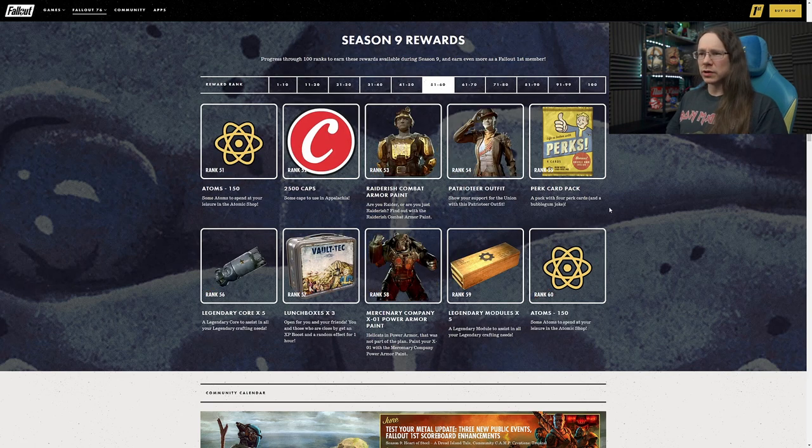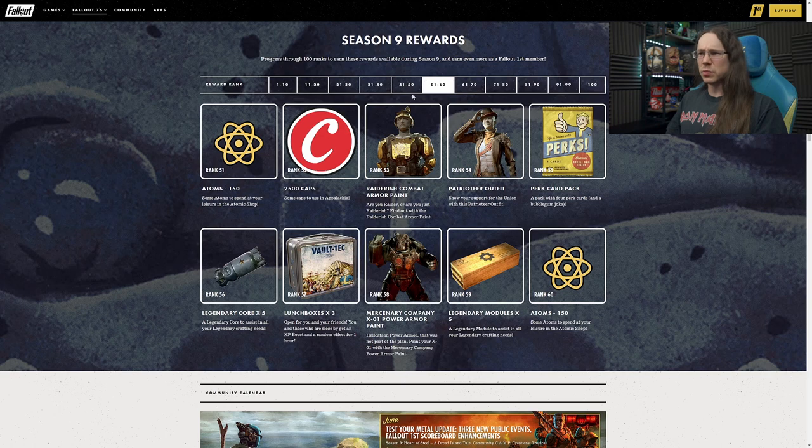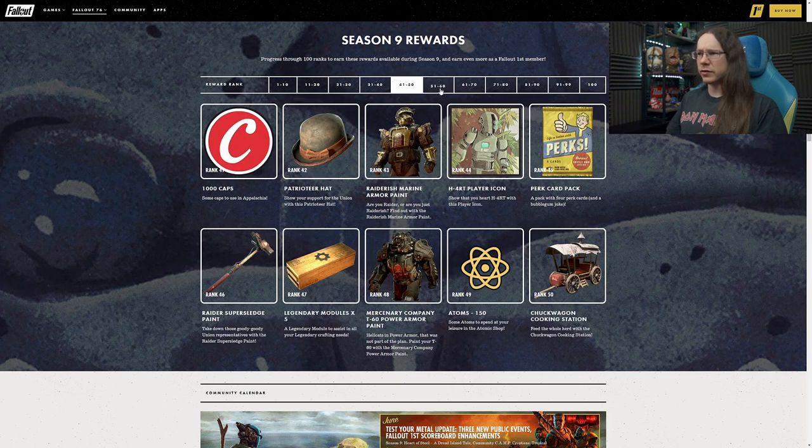Rank 51 - getting into the second half now - we have another 150 atoms. There's quite a few bunched around the middle here at 49 and 51. More caps at 52 and the combat armour paint at Rank 52 - the gold Raider-ish combat armour paint. Not really sold on this particular one myself - it's a bit too gold for me, but to each their own.